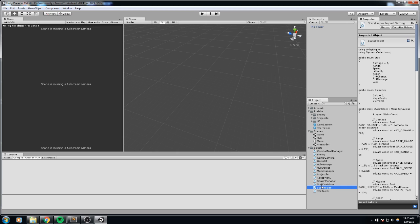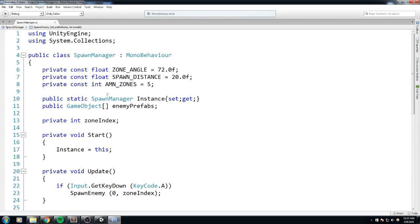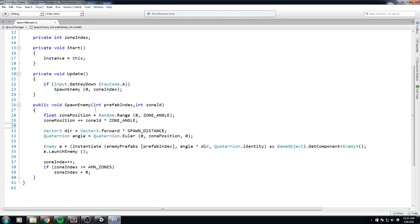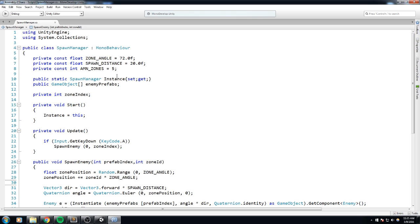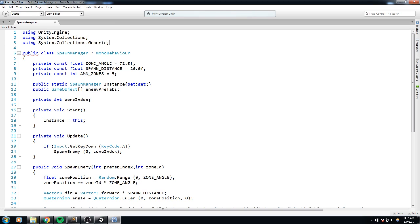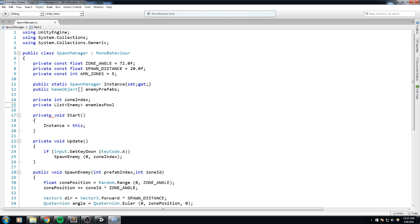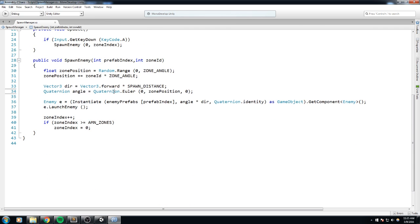That's pretty much it for the enemy script. Let's open up our spawn manager script — I'll double-click on it. Inside the spawn manager we need to change things a little bit. First we need to have some kind of list of every single enemy object on the scene, so we're going to include `System.Collections.Generic` so we can use a C# list, and we're going to create a `private List<Enemy>` — let's call it `enemyPool` — and instantiate it right away.